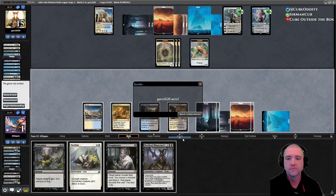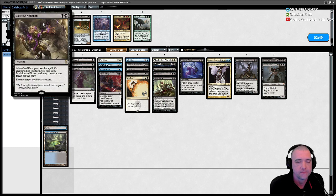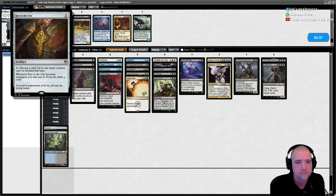We don't even have a way to deal with the flyer. We don't have any more draw. Big oof. There's so much control going around. I'm kind of mad I didn't pick up a way to deal with planeswalkers other than just having big fatties to attack them.